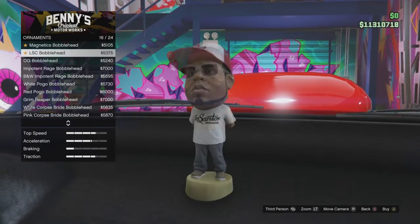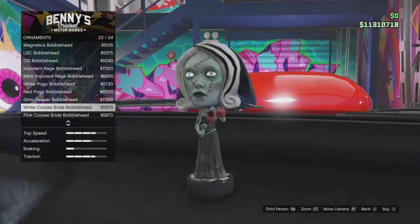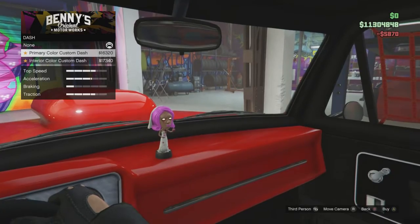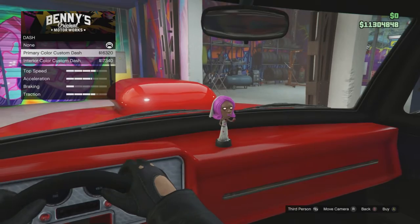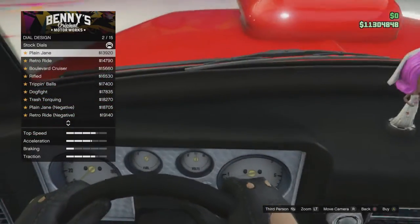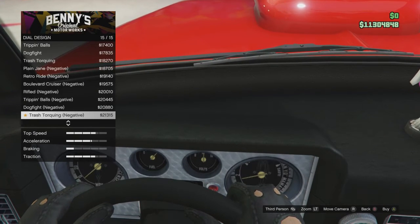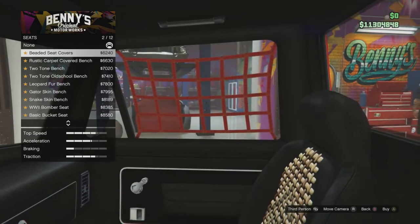I'm going to use the limited edition corpse bride bobblehead as usual - I don't think there are any new bobbleheads. The corpse bride is only available if you got the Halloween update, so if you didn't purchase it during then, I don't think you can use it. That's why I like the corpse bride - she's so creepy and sexy at the same time. Here are all the different dial designs, and the interiors.